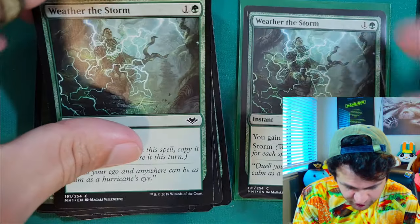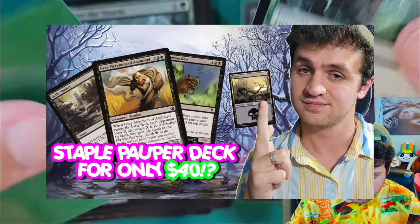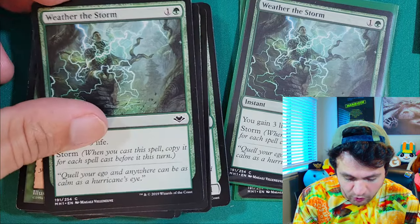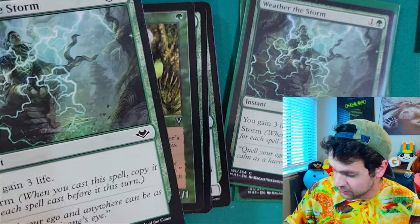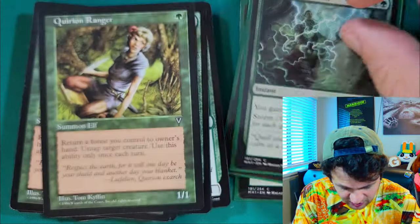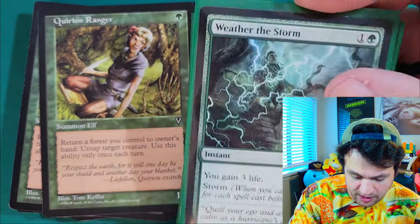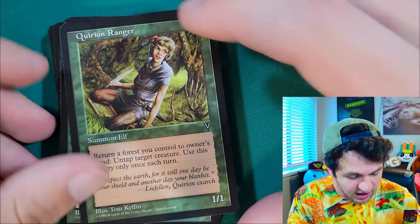We have our first sideboard card, which is Weather the Storm. We talked about storm in the last video for Mono Black Control, which you can check out down below. Storm basically recasts a card multiple times depending on how many spells you've cast that turn. So if you cast a couple of pump spells and maybe a creature, and you then gain three life for each storm copy, it can get you 9-12 life. This card is great to negate burn — an extremely good card.